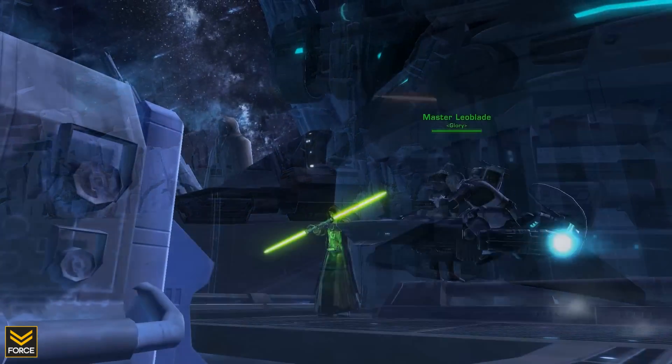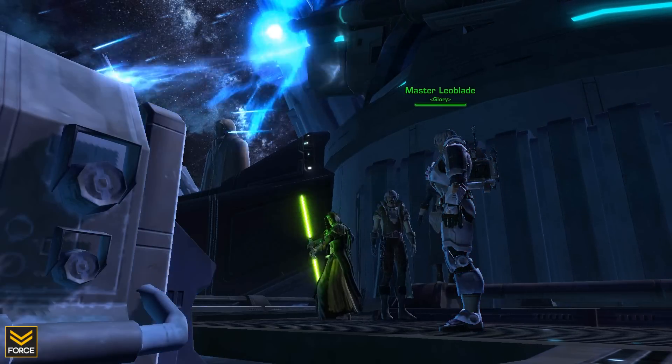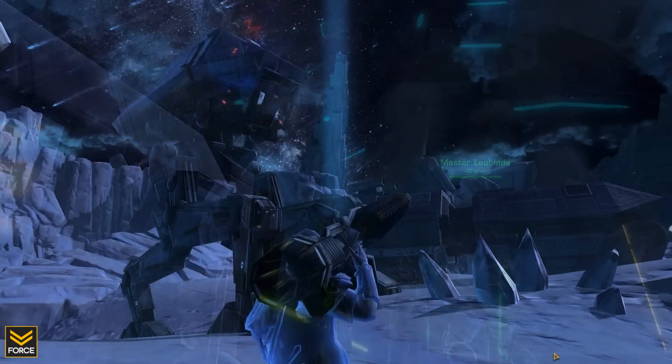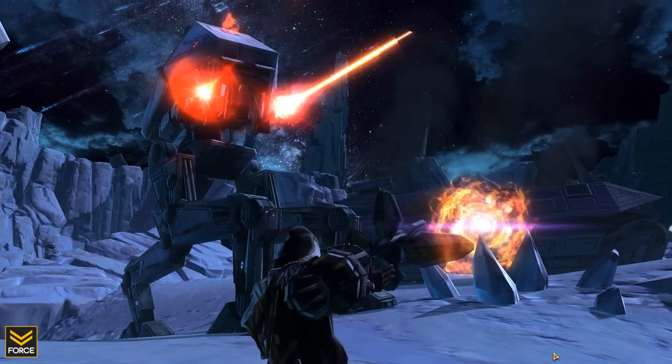At your own base you have got turrets. Your opponent can attack those turrets and if they do you can repair them. In the center assault areas of the map you can attack your opponents' vehicles, or of course you can head to your opponents' base and actually attack their turrets.